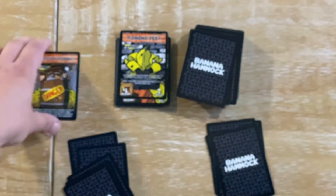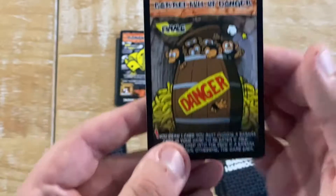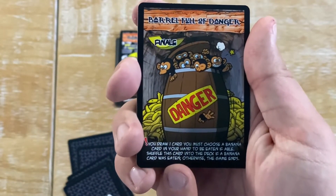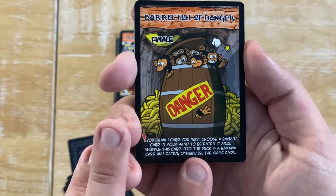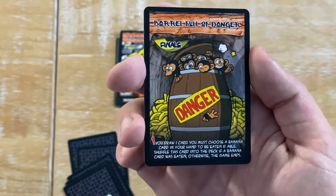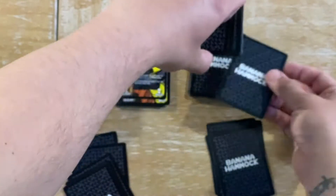Once you've dealt out all the cards to the players, you take the Barrel Full of Danger card and shuffle it into the deck. When this card comes out to play, you draw one card if you're the player who got it, but then you must choose a Banana card in your hand to be eaten, if able. If you are able, this gets shuffled back into the deck. If you aren't able, the game ends. It could be put on the bottom of the deck to avoid having to sort it out later.